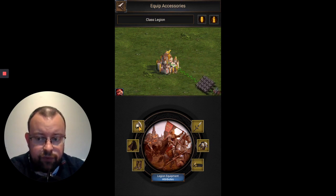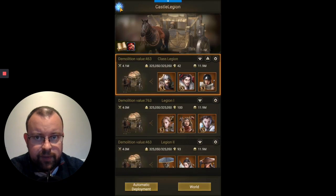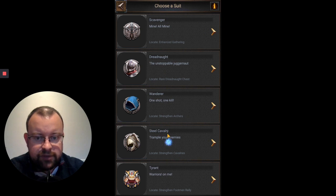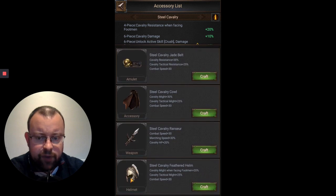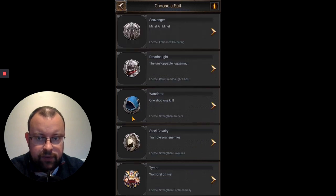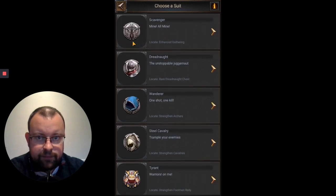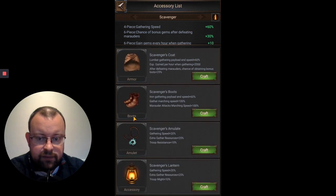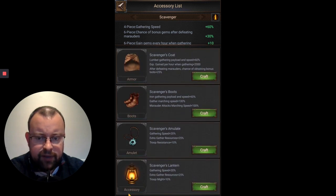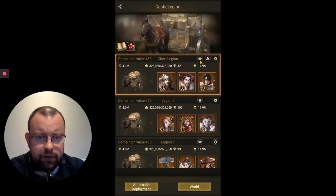If you've watched my blacksmith video you'll see there are different types of gear. If we go back into the blacksmith and into craft — let's keep it simple, let's go with steel cavalry — you've got armour, boots, amulet, accessory, weapon, and helmet. Same for all three combat types. And for the scavenger accessories you've got weapon, helmet, armour, boots, amulet, and accessory.